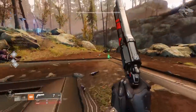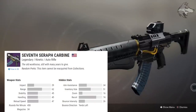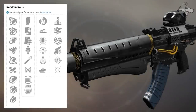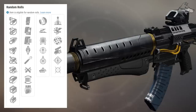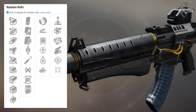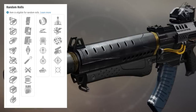Let's talk about Seraph weapons and perk rolls. First we have the 7th Seraph Carbine, a new kinetic 450 RPM auto rifle — pretty stable with decent range. In the magazine slot you can get high caliber rounds, extended mag, and light mag among other things. For trait bonuses in slot 1 you can get hipfire grip, slideshot, fourth times the charm, threat detector, underdog, and auto-loading holster. The second slot can get elemental capacitor, vorpal weapon, rangefinder, swashbuckler, rampage, and moving target.